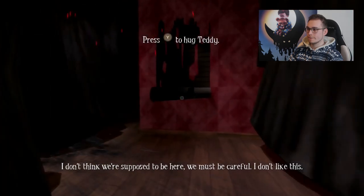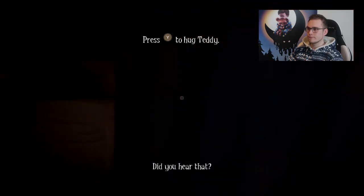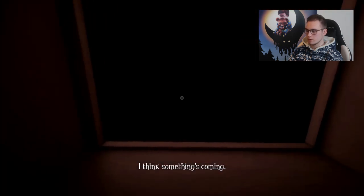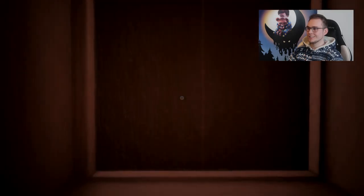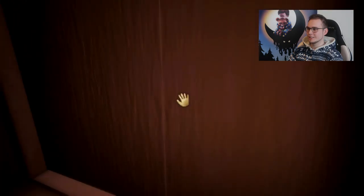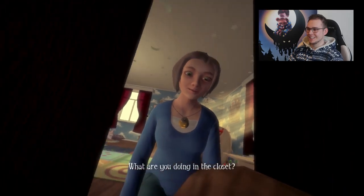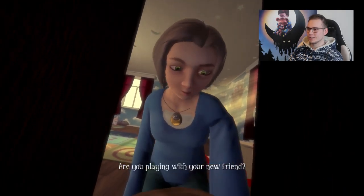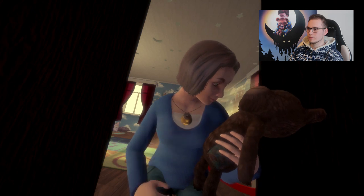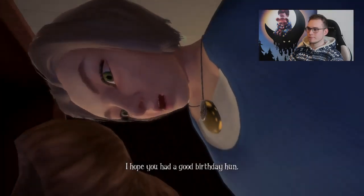'I don't think we're supposed to be here. We must be careful.' Did you hear that? I think something's coming — okay, let's hug him. What's going on? Do I open the door? 'There you are. Are you playing with your new friend? Hello, Mr. Bear, nice to meet you. You've got to stop hiding from mommy. I hope you had a good birthday, hon.'